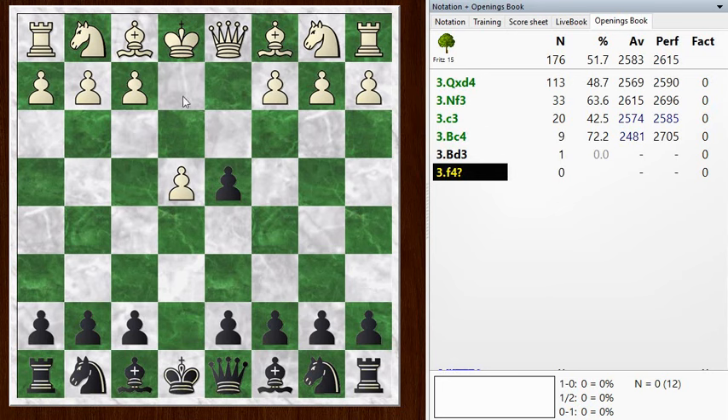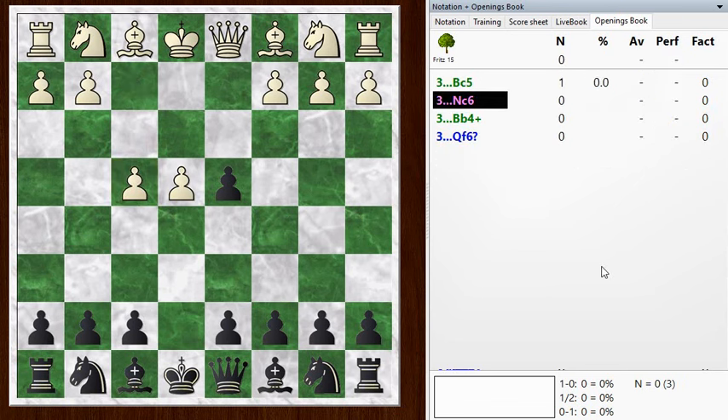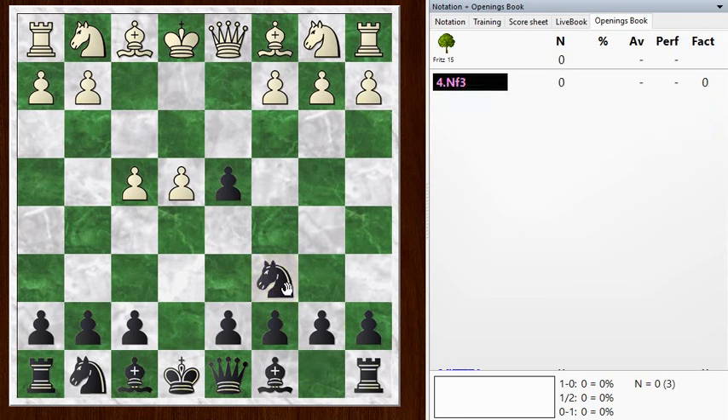Anyway, my opponent played the f4 move. It's known as the Halaish Gambit, and I've never seen it before - I had no idea what to play here. But it turns out the top choices involve just holding on to that pawn. Sometimes when your opponent plays a gambit, you give the pawn back almost immediately to get a better position. But in this case, you can get a decent position and keep the pawn. So this is a really worthless gambit, and the moves to refute it are kind of simple.